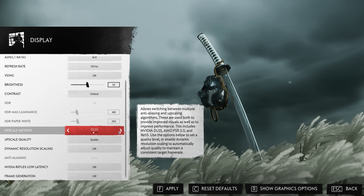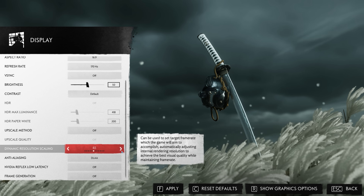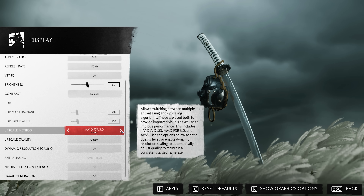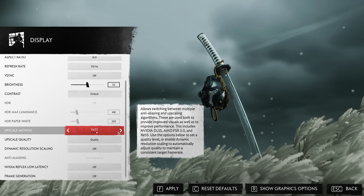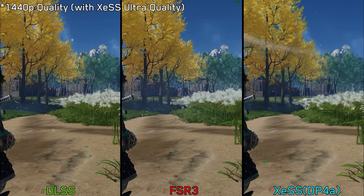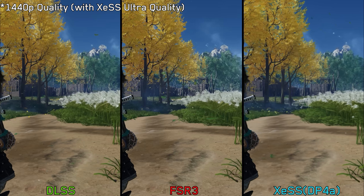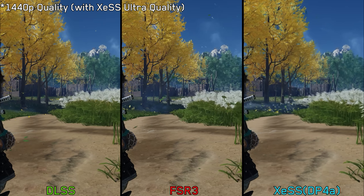Let's start by discussing image quality, dynamic resolution, and frame generation. This game has all the available upscalers with their latest versions. Comparing DLSS, FSR 3, and XESS shows the expected results, with DLSS offering the best image quality.